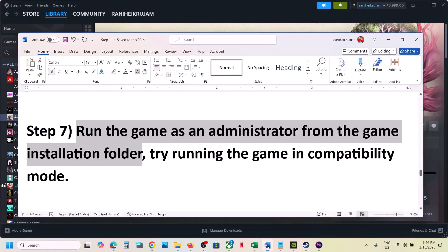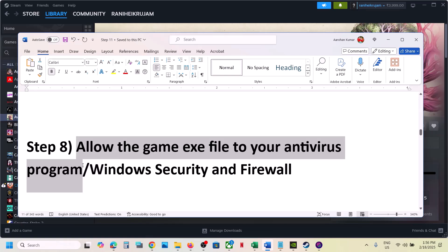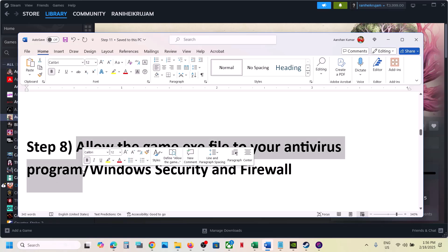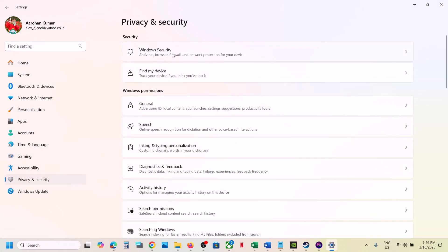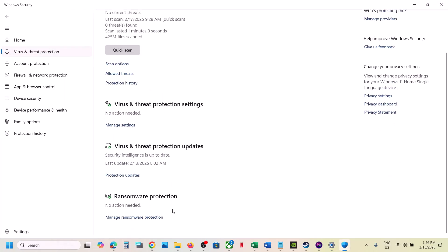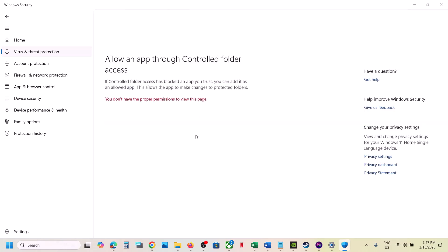The next step is to allow the game exe file through your antivirus program. If you have any third party antivirus like Avast, Norton, Bitdefender, or McAfee, allow the game exe file. If you're using Windows Security, open Windows Settings, go to Privacy and Security, then Windows Security, click on Virus and Threat Protection, scroll down, and at the bottom click Manage Ransomware Protection. Then click Allow an App Through Controlled Folder Access and click Yes to allow.